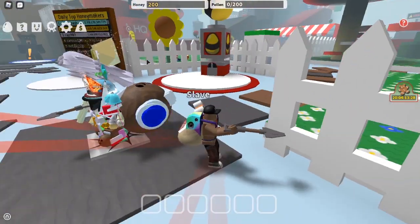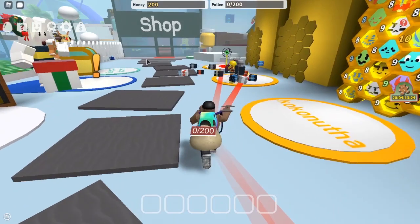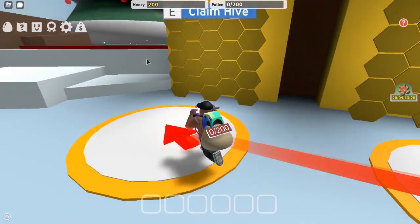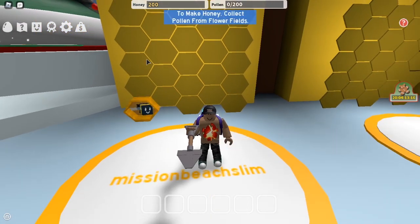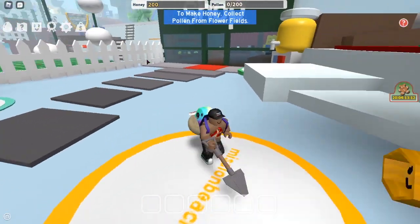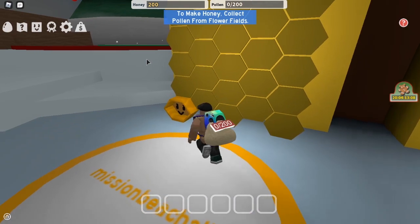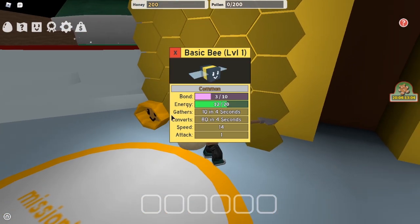There's a lot of stuff. Where'd I go? Did I go... I forgot where to go. I gotta claim it. Okay I claimed it. Oh I got a bee! Where's my bee? Can I get another one? Okay. I'm so happy! Do you have 10 energy? 12 by 20.